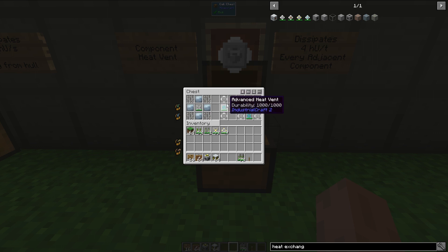This component heat vent right here is dissipating 4 heat units per second because it is only adjacent to one advanced heat vent. If I were to place two component heat vents, the second one would not be dissipating any heat as it is not beside a component that actually has heat in it. Over here, we have five component heat vents — the four on the corners are doing 8 heat units per second because they are each adjacent to two advanced heat vents. The one in the middle will actually dissipate 16 heat units per second as it is up against four advanced heat vents.